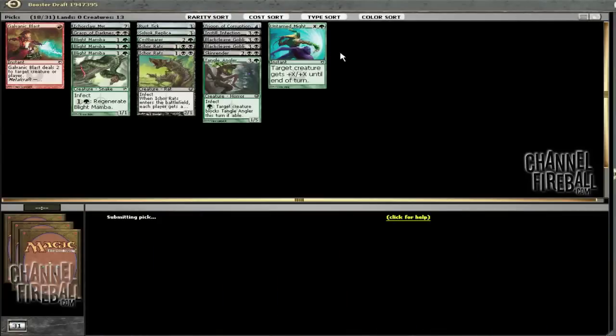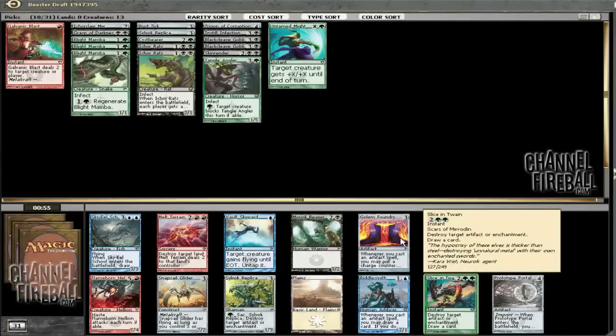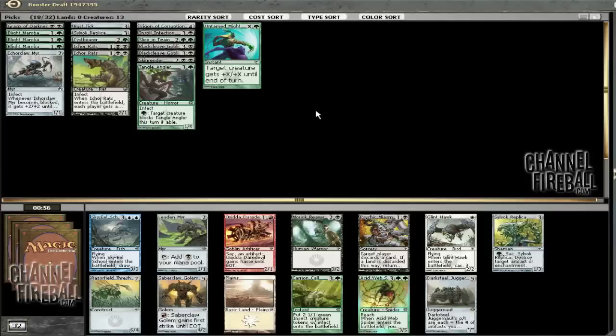This pack should be pretty good for Poison since it was a completely open pack one. Sovac Replica is good, but Slice and Twain is an upgraded version — now that damage doesn't stack, it's pretty hard to get a 2-for-1 with Sovac Replica, but getting a 2-for-1 with Slice and Twain is very easy. So we'll take more removal. Going to hide this Galvanic Blast — I don't think it's making it in. I'll leave the Black Cleave Goblins for now; if you kill all the guys, it doesn't really matter what you kill them with. I really do like Acid Web Spider, but I'd rather take Sovac Replica — there's no reason to not take more removal, especially since if there aren't very many Poison drafters, all the rest of the decks are going to be filled with artifacts.